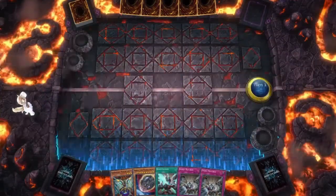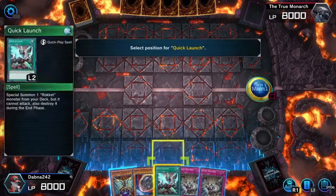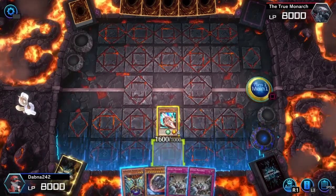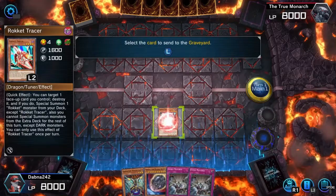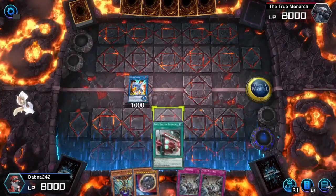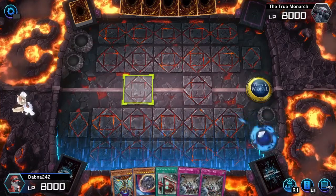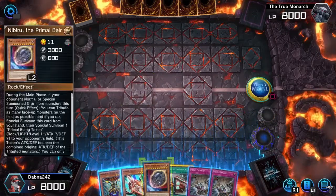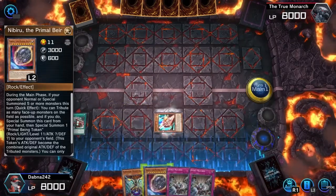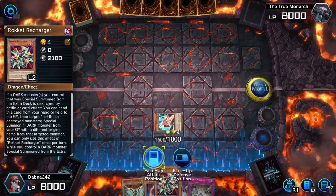Yes! We opened Quick Launch — wow, apparently it's working with me today. One-card starter: Quick Launch. This is another reason why you play two Mimicries — you can't open with one, and you always want one to dump. So you go Rocket Tracer, Rocket Tracer into Striker Dragon. Striker Dragon gets you Boot Sector Launch. Striker Dragon pops itself and puts Rocket Tracer back in hand. Then Boot Sector Launch activates, special summon Rocket Tracer.